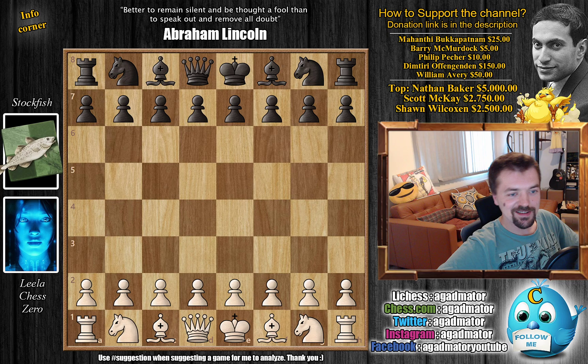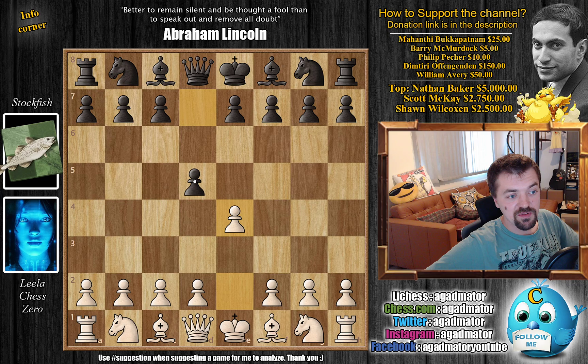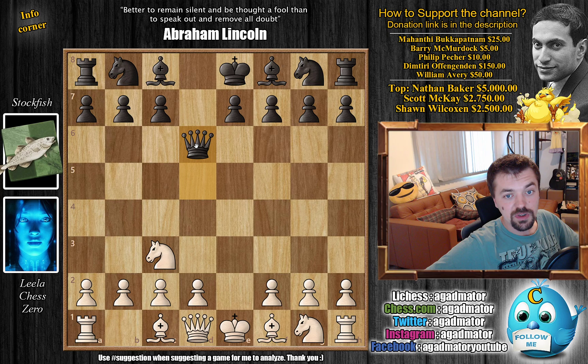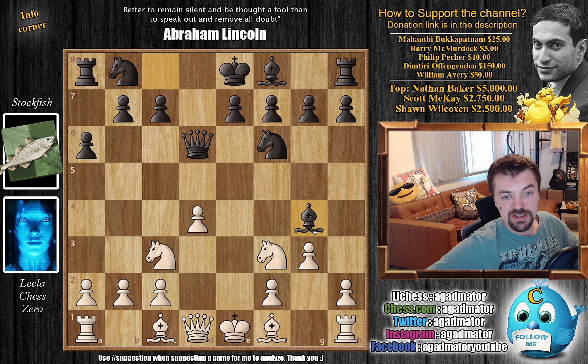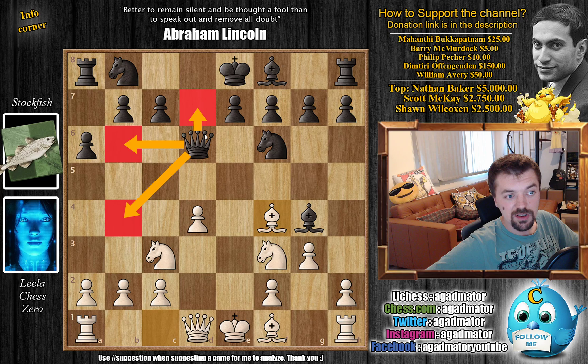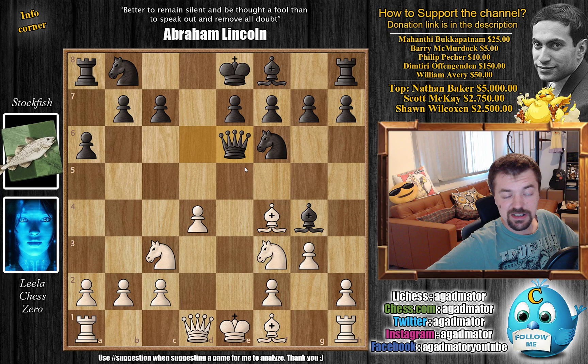Now let's see how Leela deals with it with the white pieces. So e4, d5, captures, captures, Knight to c3, and now the retreat to d6 - we have Queen to d6, d4, Knight to f6, Knight to f3, and a6. Everything the same as in the previous game. With g3, up until this moment the opening is fine, with Bishop to g4 Stockfish goes for the same defense as Leela. But Leela continues with Bishop to f4. Then we have Queen to e6 by Stockfish with check - it is in fact a new move. So as of move seven we have a completely new game. It seems that both Leela and Stockfish are showing us that we've been playing the Queen d6 Scandinavian all wrong.